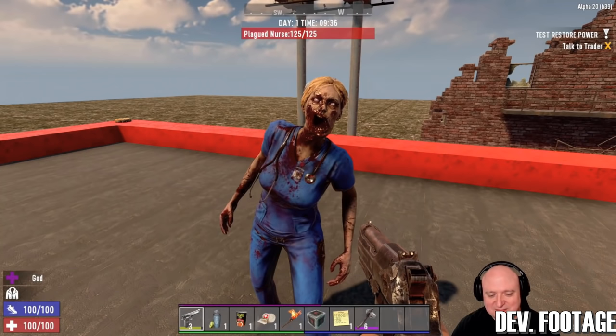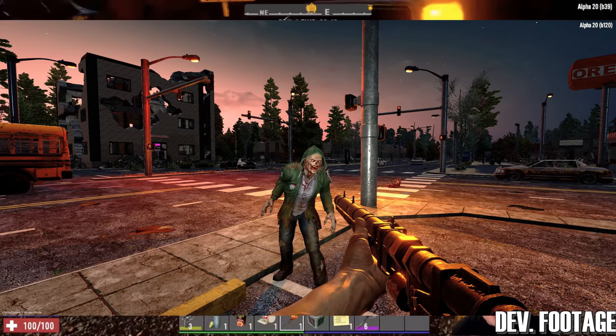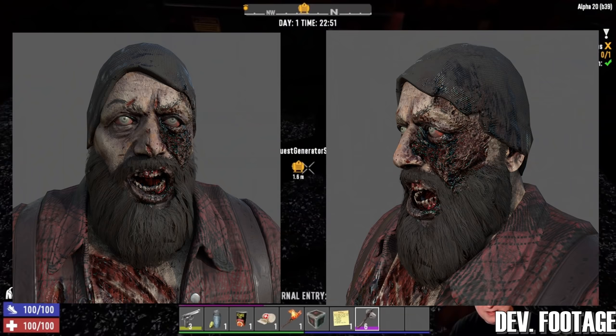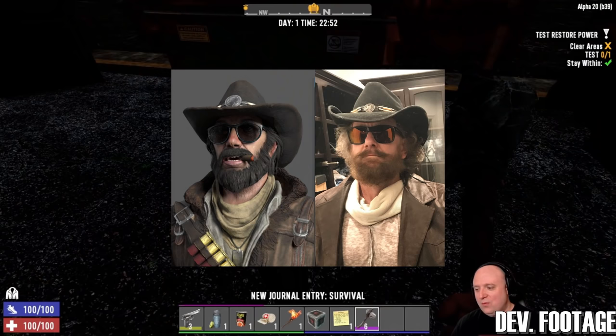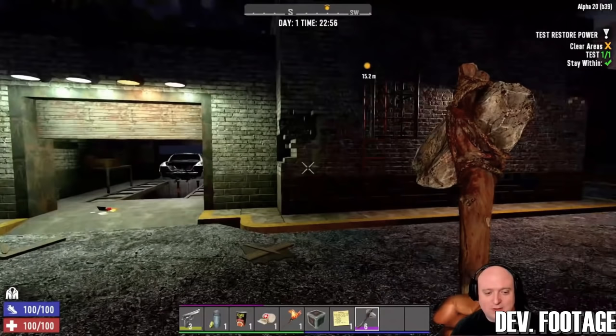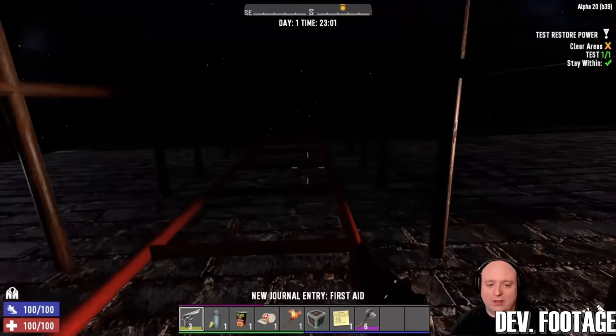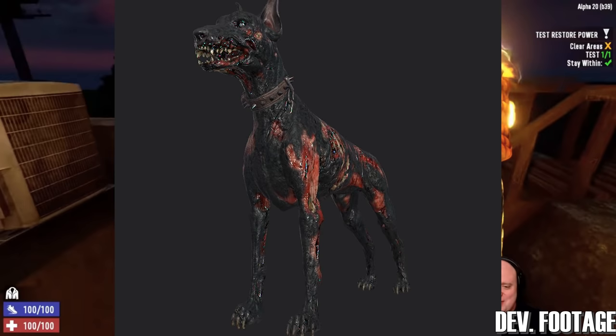New models for the nurse, screamer, bat cop, burnt zombie, thug, and hazmat zombies are confirmed. All zombies are said to have new 4K textures before release. There will be new trader models and textures as well. The football player zombie will be removed due to his small specific set of spawn locations. The Hawaiian or tourist zombie will become a gasser with special abilities — spit and gas cloud. There will be new animal textures including at least the chicken and the dog, and new animals have been mentioned but not yet revealed.